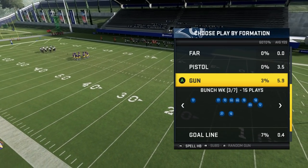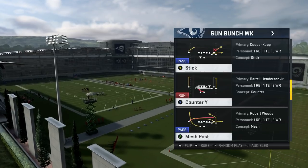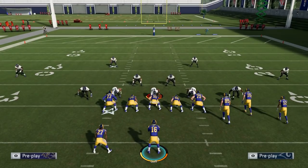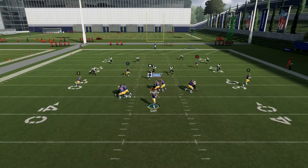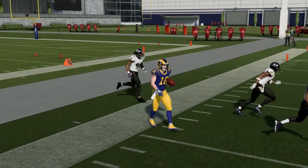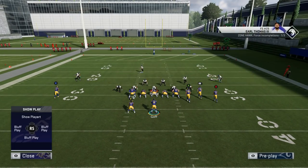Last but not least, we want to look at the Gun Bunch Weak formation, and the play we want to look at is Mesh Post. This play can be found in the West Coast playbook. It's one of the best passing plays in the game, and you can run it stock and really defeat any coverage. For any type of zone coverage that doesn't shade down, you're going to just be looking to hit either the drags underneath or the flat route to the tight end and just pick up easy yardage. You already have the drags and everything built into the play.